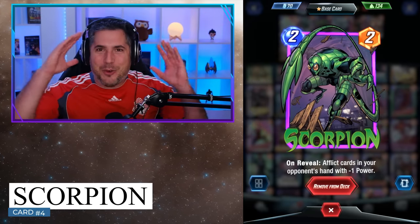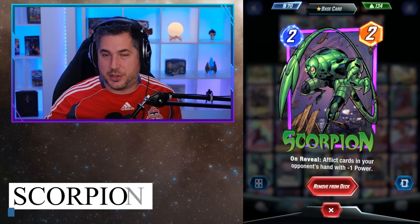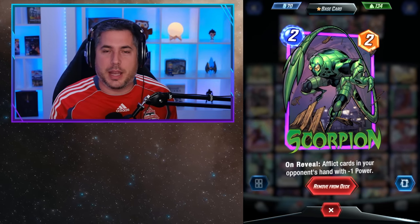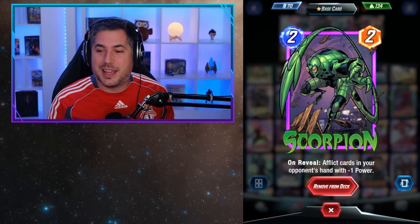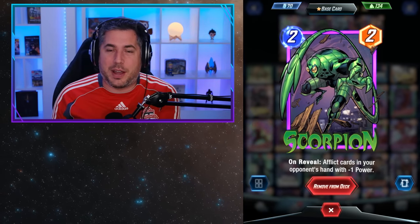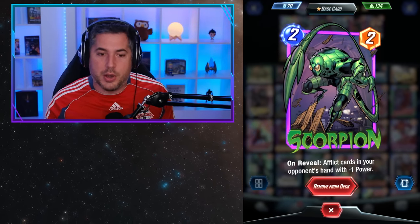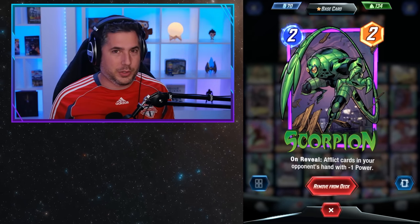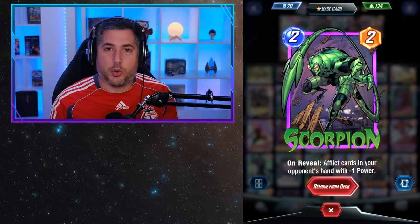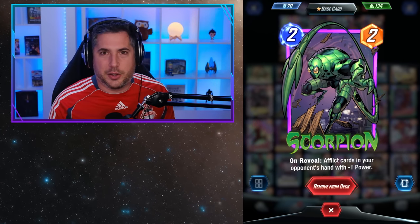Coming in at number 4 is Scorpion. Seriously, how good is this card? In early beta, Scorpion was actually considered a bad card and needed to get buffed, and now that it's a 2-2 that inflicts negative 1 across the entire opponent hand, it's damn good and you love playing it and you hate having it played against you. It's such a good card and an easy add in so many decks. Scorpion is one of those cards that really gets amplified in Pool 3 because so many people stop playing 1 and 2 cost cards — they want those big Turn 3, 4, 5, 6 combos. They start to skip Turn 1 much more frequently and when they're holding a lot of cards in their hand and you hit them with Scorpion, it's all the more impactful. Scorpion legitimately gets better in Pool 3 as players hold their hands further and try to play deeper combos, now negatively impacted by this card you played on Turn 2.